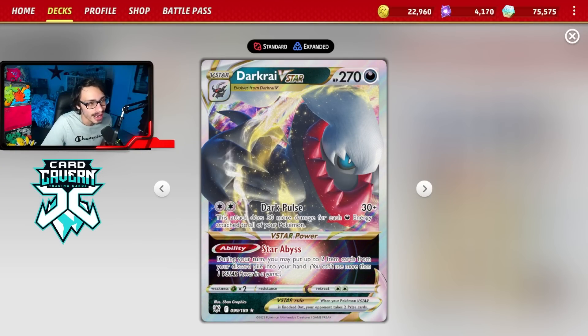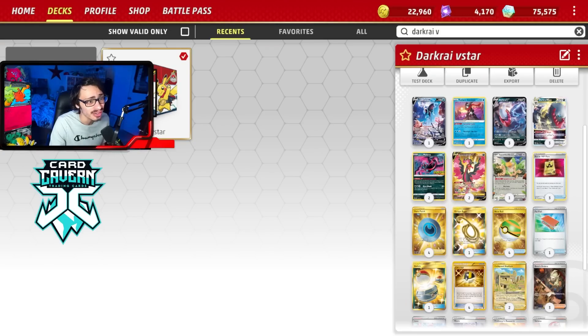Just being a Dark type is good right now with the popularity of both Mew and Gardevoir EX. This thing can really ramp up damage and trade pretty well, one-hit KOing a lot of EX's, V's, and VMAX's pretty easily with how fast you can snowball energy into play.